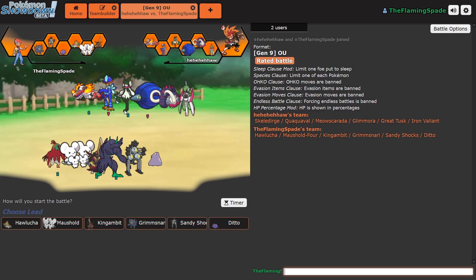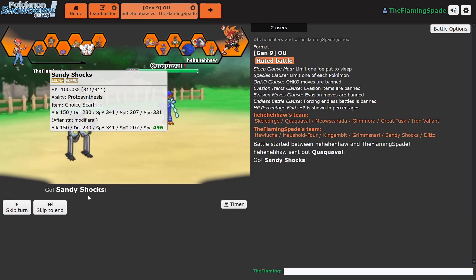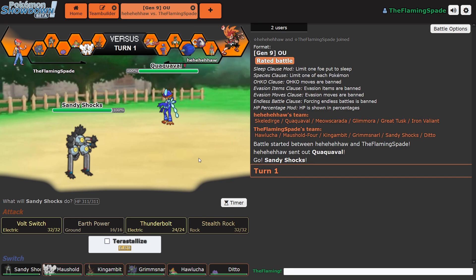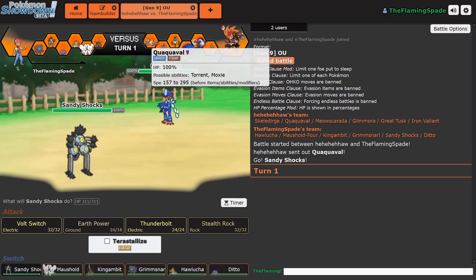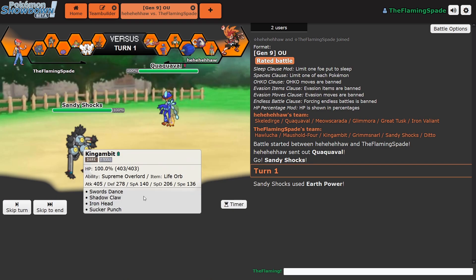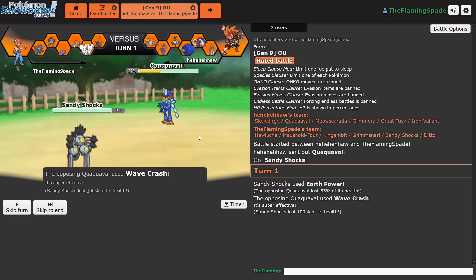There's so many new Pokemon, Paradox Pokemon, new abilities. What should I lead with? So far I've been going with Sandy Shocks, so might as well. Is he going to go into the Great Tusk? 295. He should fear me. I'm gonna Earth Power predicting the Donphan, but he goes for Wave Crash, just stays in, and has a Moxie Boost. Let's go into Ditto — this is going to be fun.